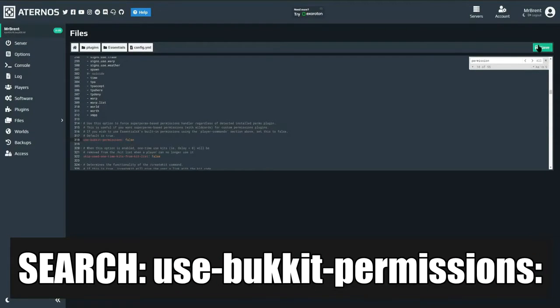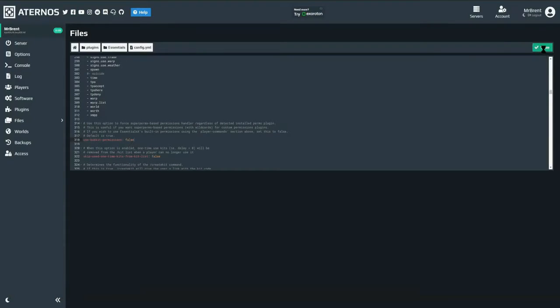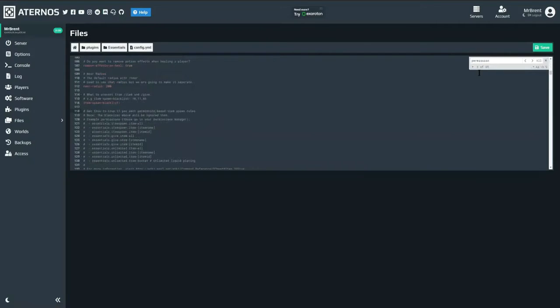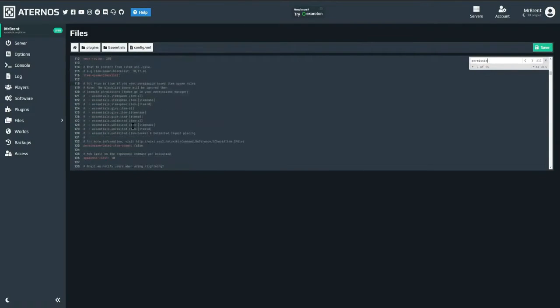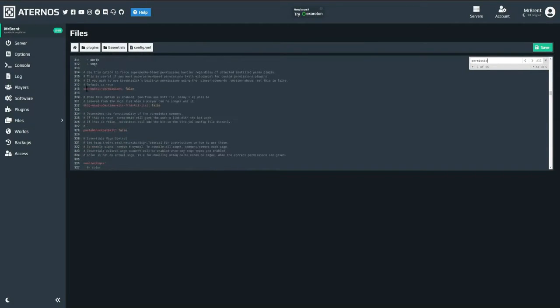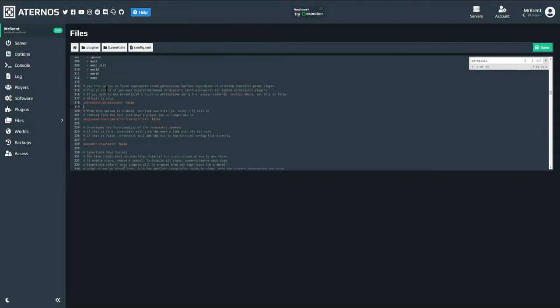Once you've set this to false, go to the top right corner, or if you have it offline, go ahead and save that file. You can close and reopen it and search for that once again — looking for permissions, should be around line 318. This is the latest version of EssentialsX: use-bukkit-permissions. Use this option to force super permissions based permissions handler regardless of detected installed permissions plugin. We're going to go ahead and set that to false.